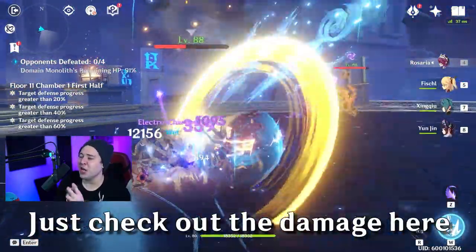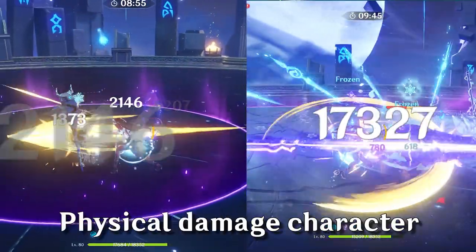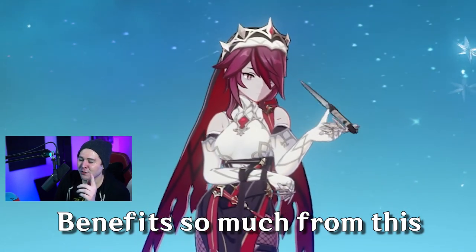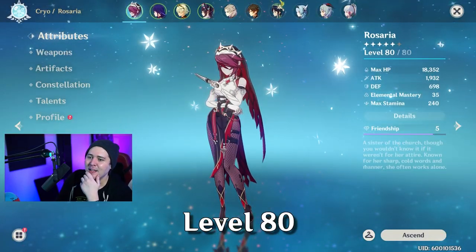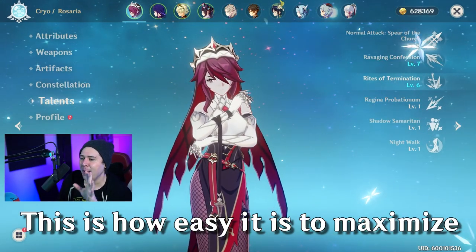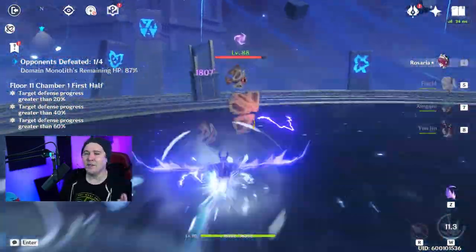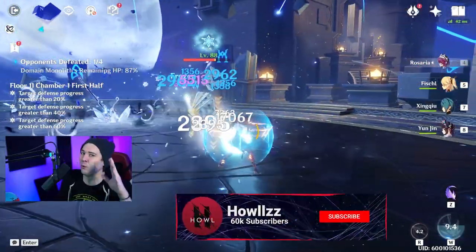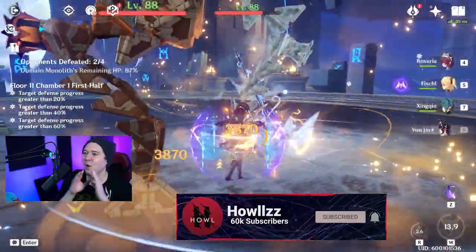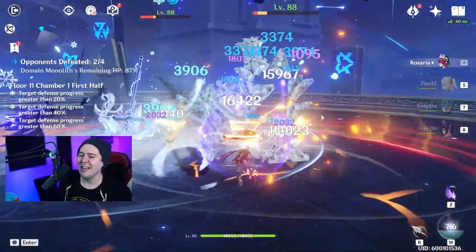Version 2.5 has changed a lot of things. Check out the damage here — before and after this new hyper carry physical damage character. Even a low-level Rosaria benefits so much from this. Rosaria is level 80 with talent levels 8, 7, and 6. You can hit like a freight train even against enemies in the Abyss that are higher level, have high physical resistance, and you're still seeing her hit 16, 17, 18, 19, almost 20k damage.